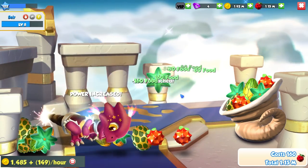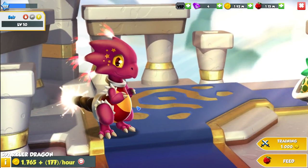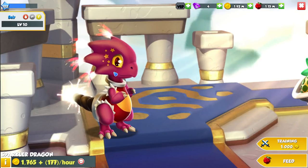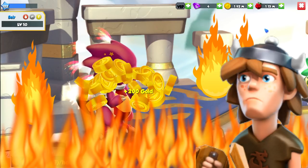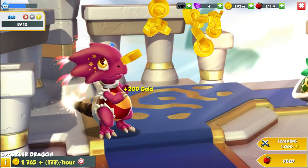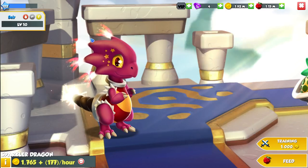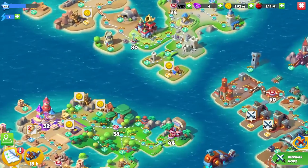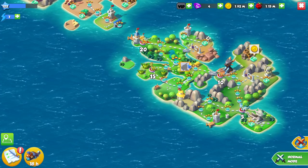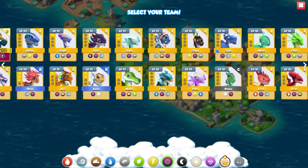We'll level him up to level 10 so we can do one of the little early-on fights. I love how the Sparkler has a little bit of podge sticking out. The effects look really nice on PC — depending on the quality settings you have on your device, sometimes you don't see these little effects on his head and on his tail. That's one of the reasons I prefer PC DML; dragons that have special effects look really cute, but you don't really get that on some other devices.